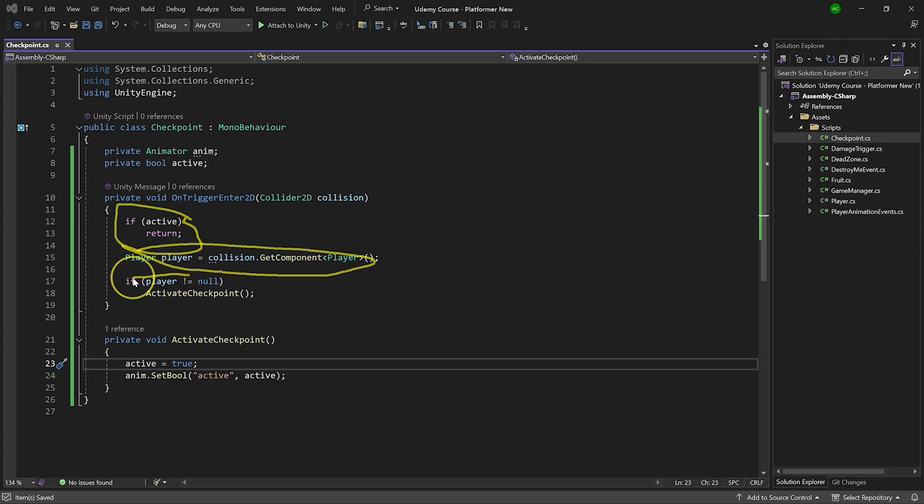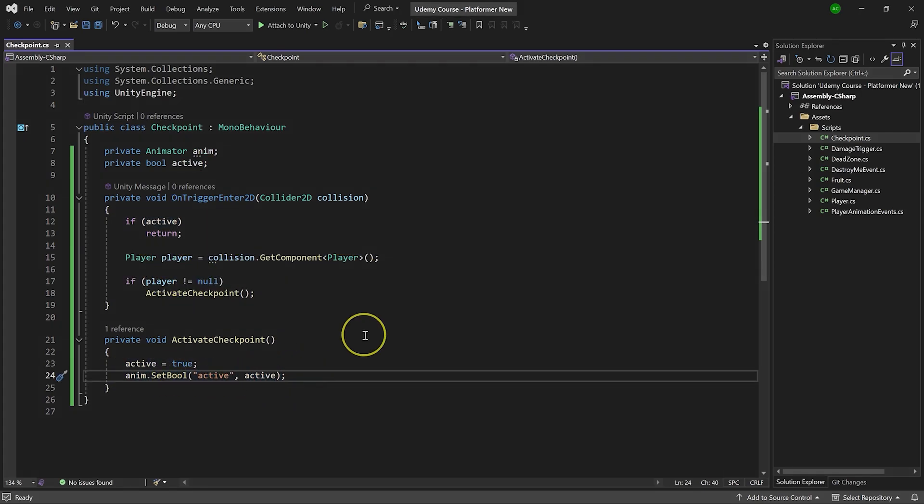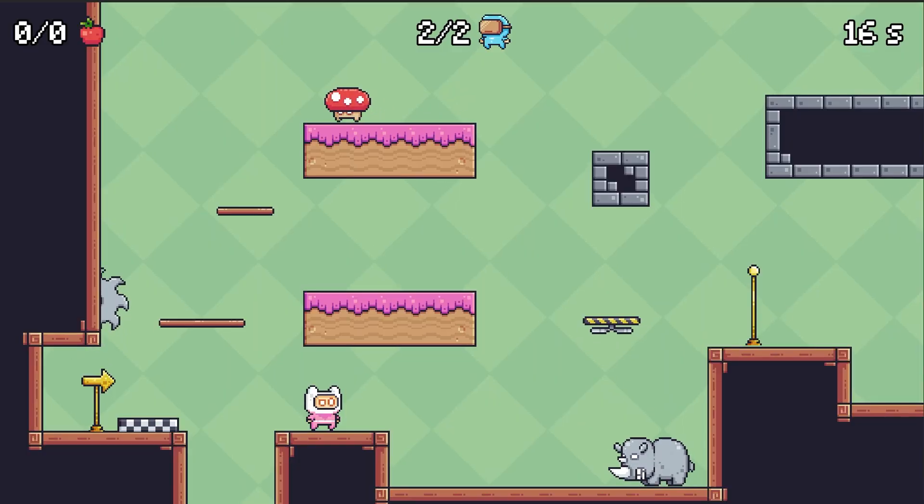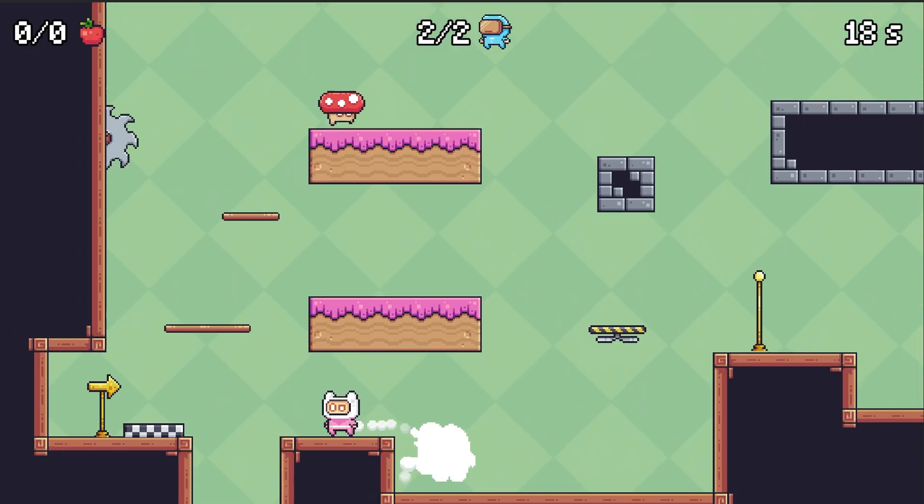Making a game is cool, but what's even better is doing so efficiently. That's why I want to show you how to work with inheritance and how to make enemies react to the player and surroundings. These enemies are going to be simple, and yet they'll help us learn a lot of new mechanics.